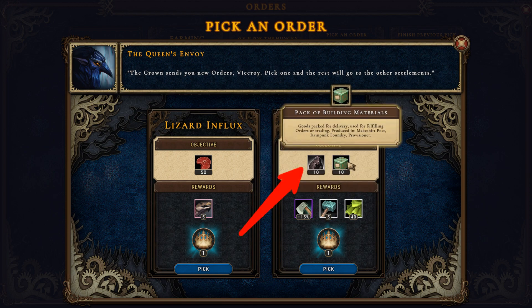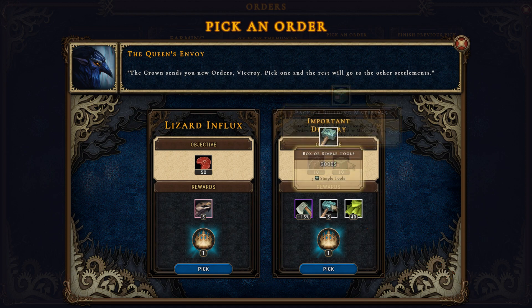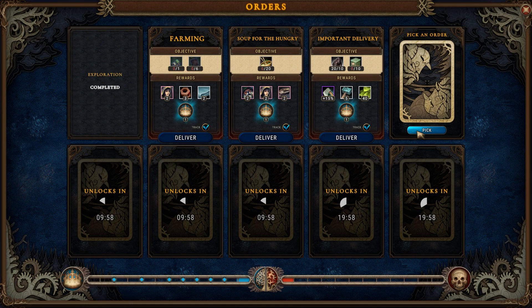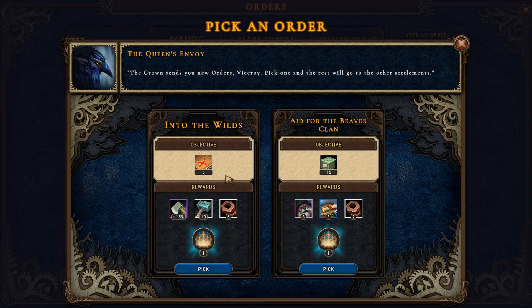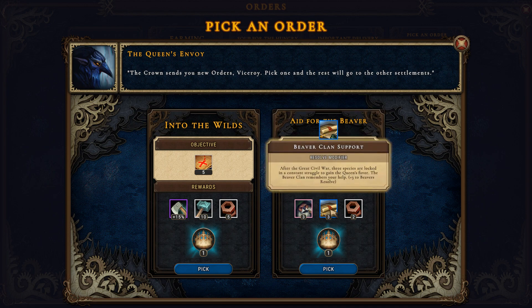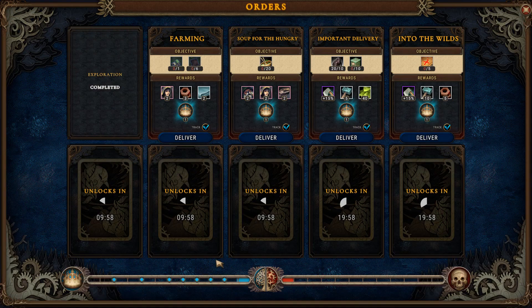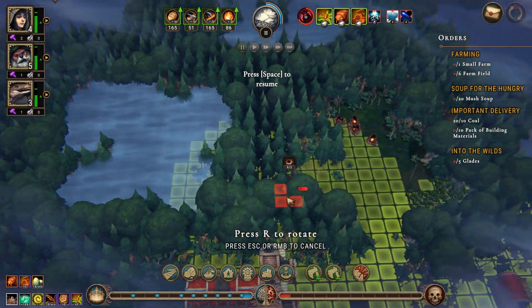Now you see why we kept coal from being used up. Coats are a very valuable good as they prevent villagers from losing resolve in the never-ending rain. Getting them as a reward, instead of producing them yourself, goes a long way in keeping the villagers happy early on. Also, try not to have too many orders which require the same goods, as you will need a very long time to complete them and you are in a race against time in each of these missions.